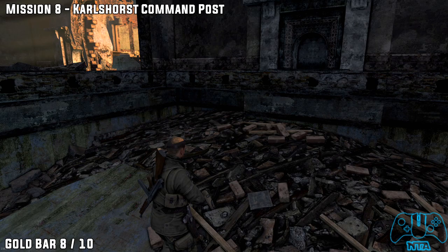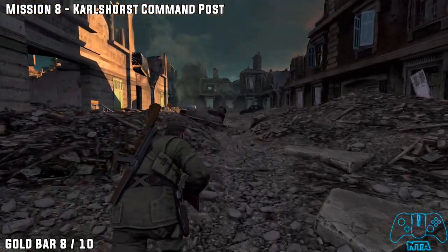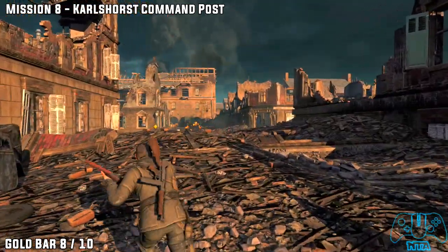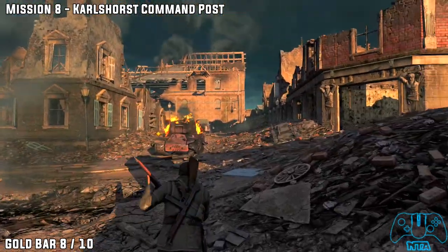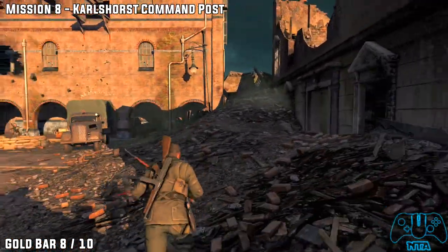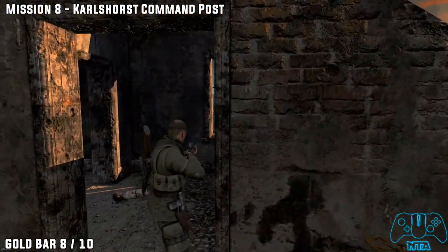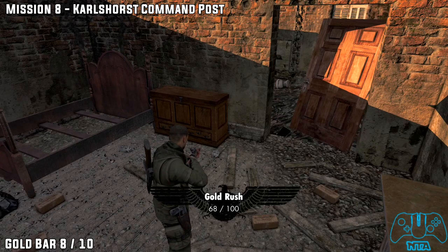So number eight — now we're going to head back to the crossroads. Once we head back to where the crossroads is, all we need to do is go straight and head towards our objective marker, but don't actually go towards it completely. Follow the objective marker, stay to the right. You will find a building to the right that has some stairs we need to go up — it's pretty close to the objective marker. Go in, go up the stairs, take a left, and you will find the gold bar next to the cabinet and doorway.